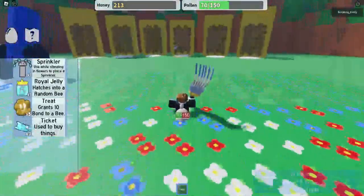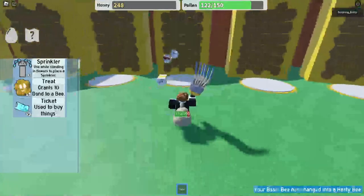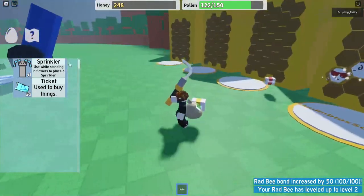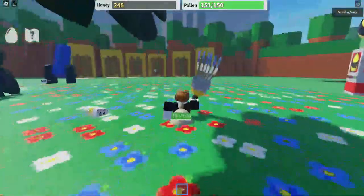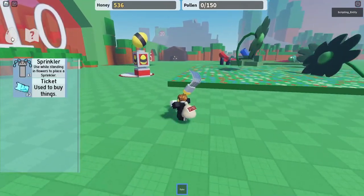It did change the items — rake and ladybug — and we got Royal Jelly, a ticket. Wow, he actually changed the ticket. Let's hatch a Hasty Bee. Let's just feed them. What can we do with these tickets? Okay, we can now use the cannon. My backpack is already full. We have 500 honey.